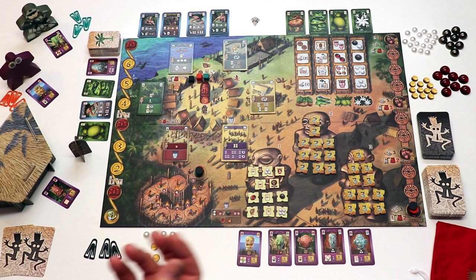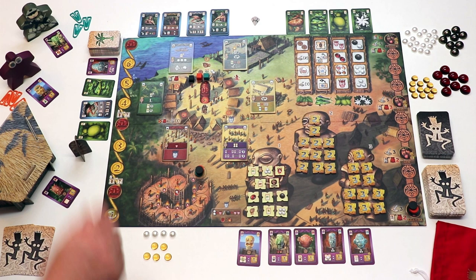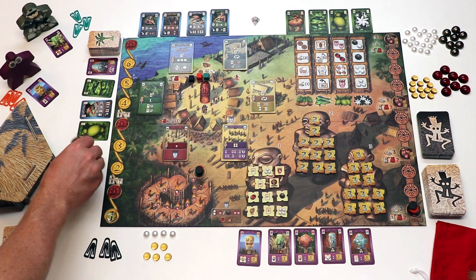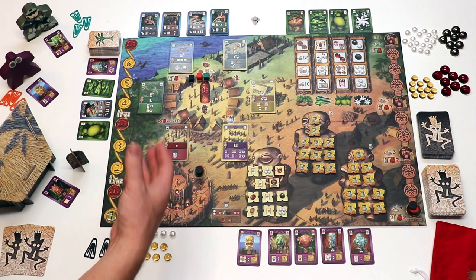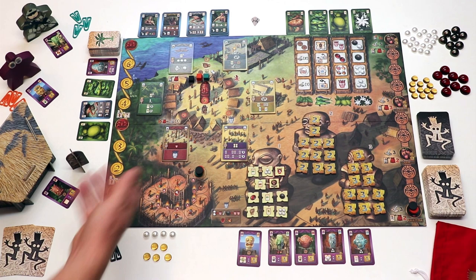The game is played over a set number of rounds depending on the number of players. In my three-player example we play six action rounds, and there will always be three ceremonial rounds. Both rounds play a little differently. In an action round, every player starting with the starting player will choose one of the available action tiles and perform that action — and all the other players will also perform the same action. But the one who picked the tile will get a small bonus. You're never obligated to play the action, but when a player picks a tile every player gets to perform that action. There are six different actions.